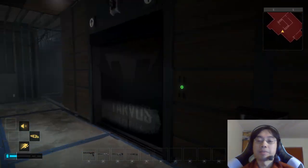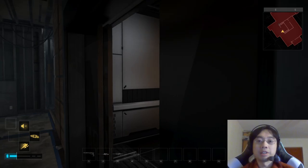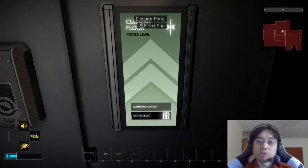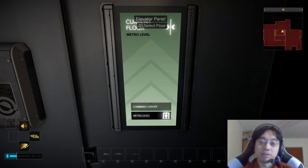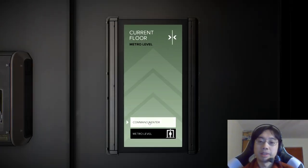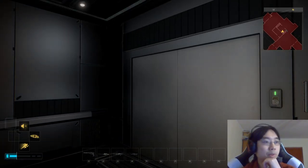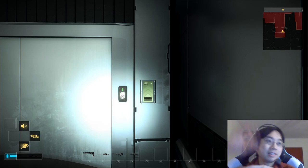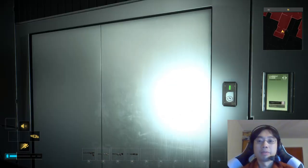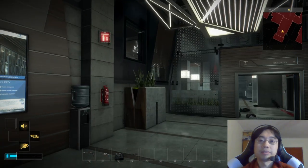Let's get in the elevator. The elevator here goes to metro level and command center — so there's the subway, and then into the building proper. Interesting that they labeled it 'command center.' Presumably the real building would have other parts, like more offices and other spaces, but here we really only have a command center.